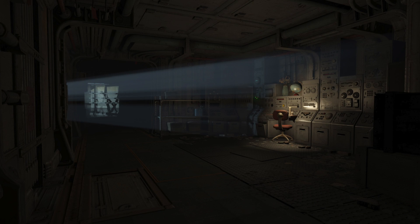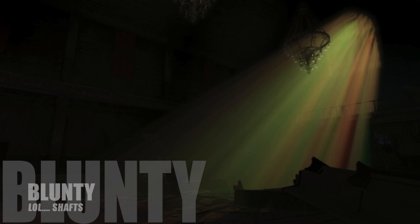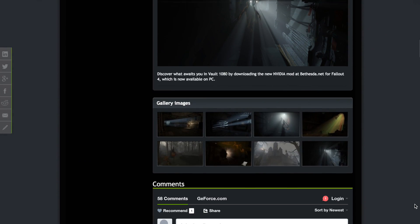Think the world can't get any worse? Then NVIDIA's high-quality Fallout 4 mod has some bad news. Turns out that adding super-advanced lighting and shadows to a thermonuclear wasteland just makes it scarier, moodier, and more dangerous than ever. Hello again, I'm Blunty, and so reads the opening paragraph of a blog post on GeForce.com today.